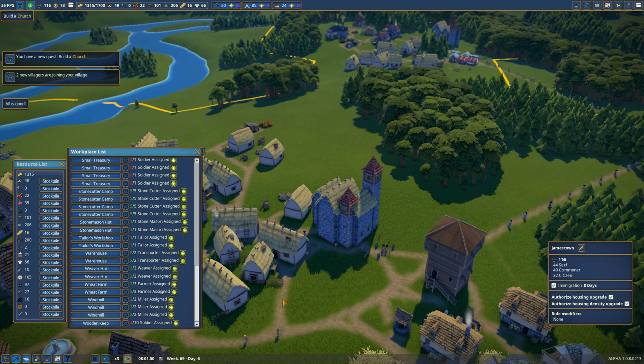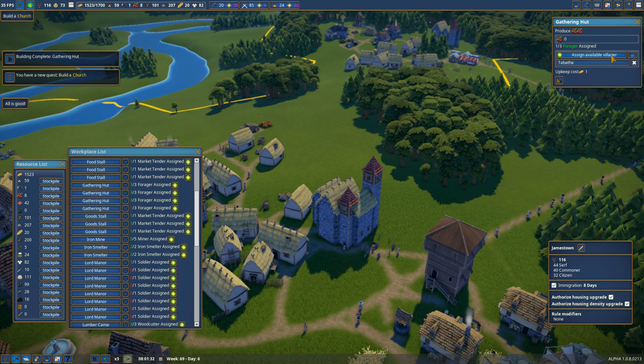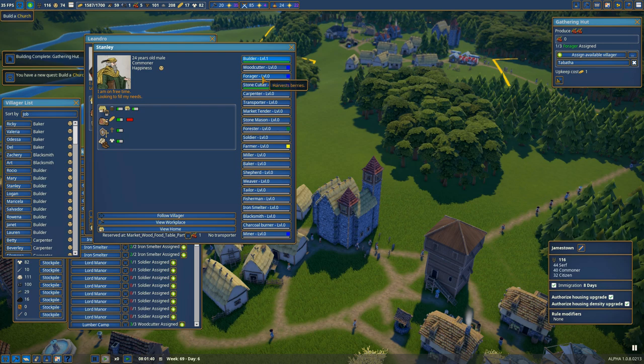There's another gathering hut done, so that's going to be a new place for me to assign some of my new workers that are coming in. I've only got one available right now, but I've got a lot of people assigned as builders that I could probably switch over to being foragers instead.